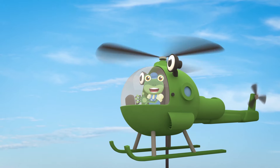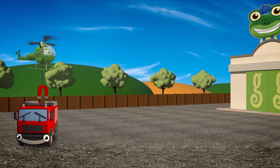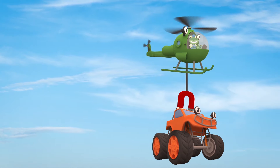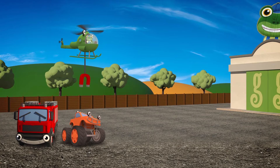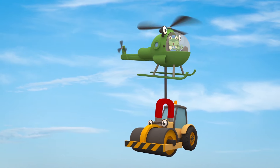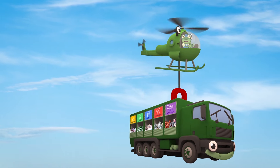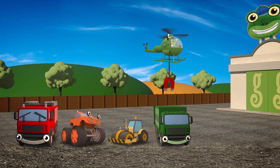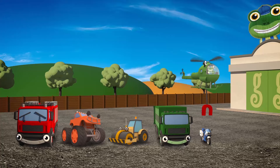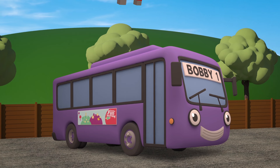Let's try sorting the vehicles by colours of the rainbow. Starting with Fiona the red fire truck on the left. Next is Max the orange monster truck. Do you know who comes next? That's right, it's Rick the yellow road roller. After Rick, it's Rebecca the green recycling truck. Who's next? That's right, it's Millie the blue motorbike. And last, but definitely not least, it's Bobby the purple bus.